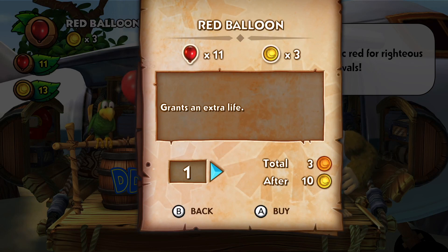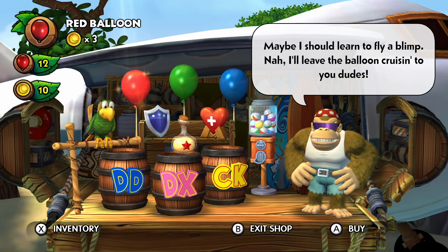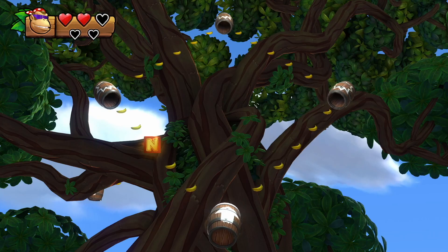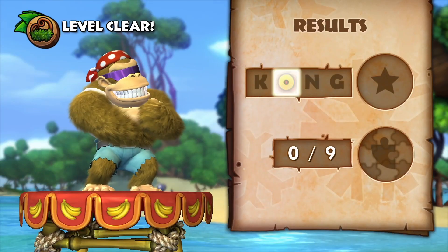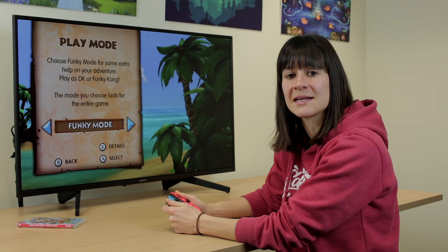Items cost less in Funky's shop and some items are more effective. You can take up to five items into a level and use your items in the middle of a level. Any Kong letters you collect are saved when you finish a level, even if you don't collect them all. Once you have selected your mode you cannot change this later on in the game. We will look at Funky Mode in a bit more detail later on in this video.